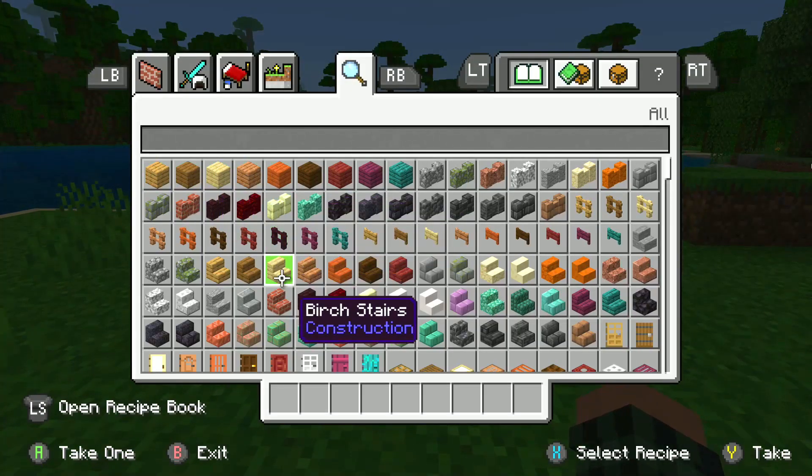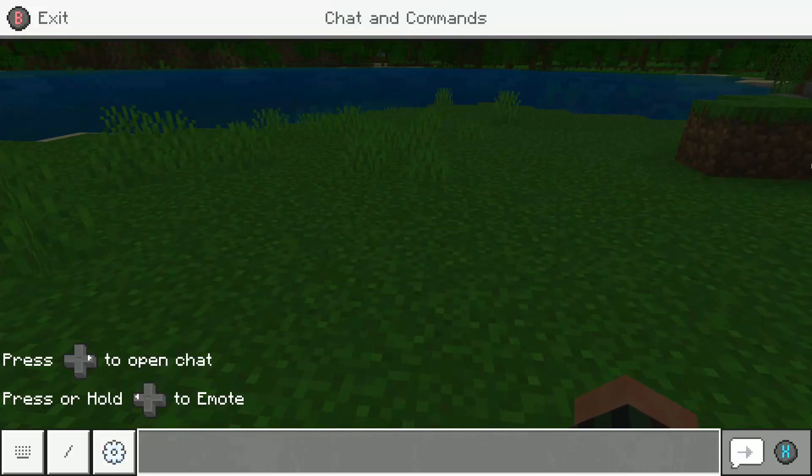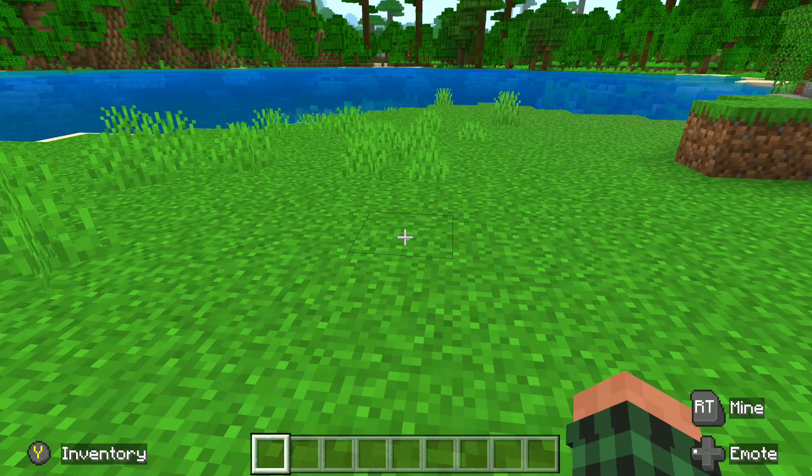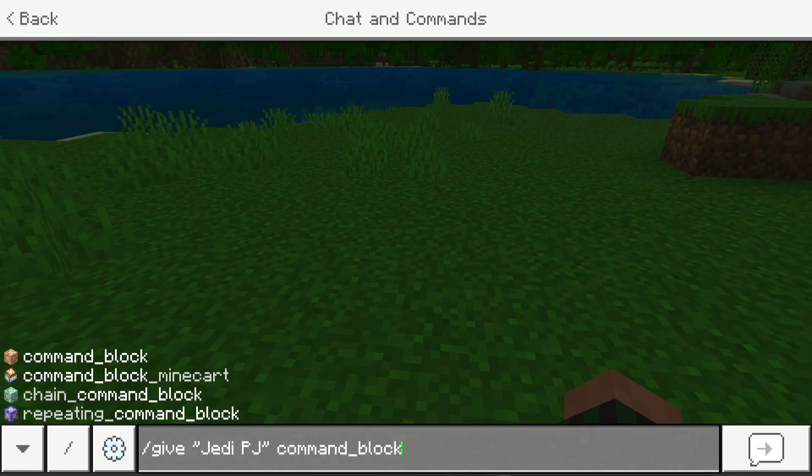You cannot get a command block from the creative menu. You can only get it from the command line. So you can either press right on your controller, or you can press T on your keyboard. And then you're just going to want to put this command in right here exactly as it is. That is exactly what the command needs to look like. Do not put Jedi PJ — put your username in there. So the character name that you have chosen for Minecraft.